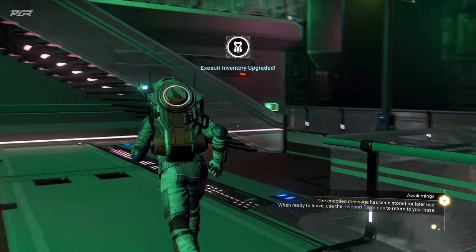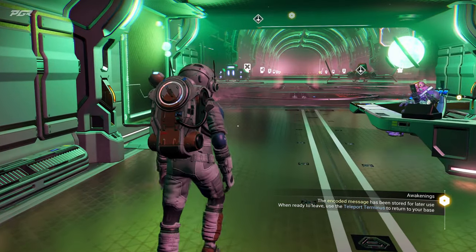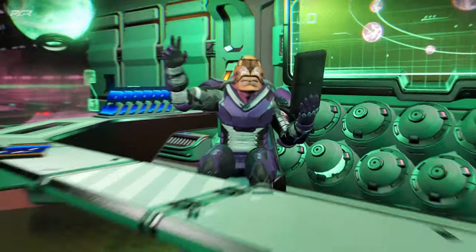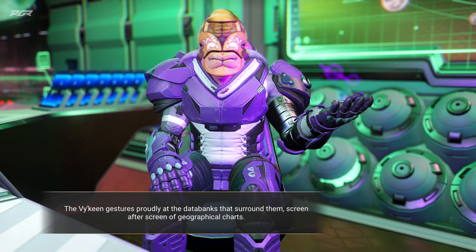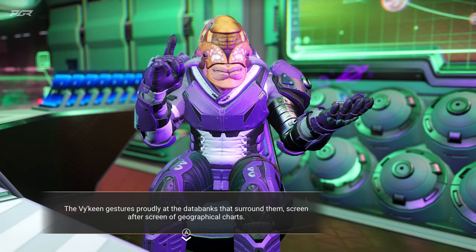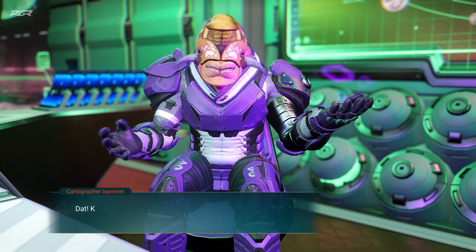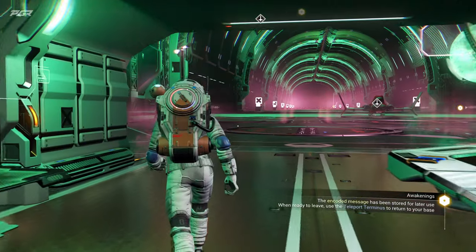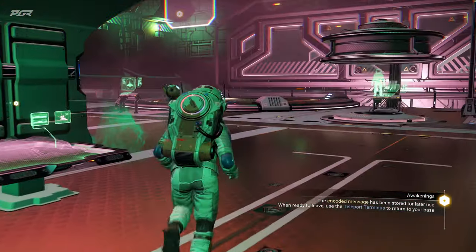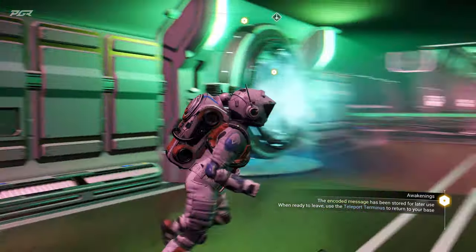Who can I sell to? There's an upstairs — oh, there's a hole downstairs too. A cartographer — surrounded by screen after screen of geographical charts. Okay, it didn't teach me a word. I thought it was going to teach me a word. There's got to be another terminal here where I can sell — there it is!